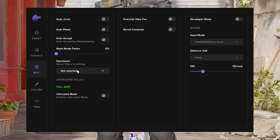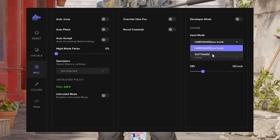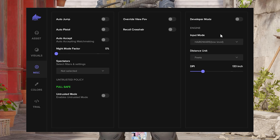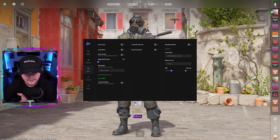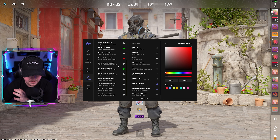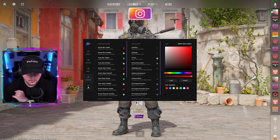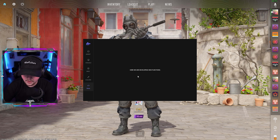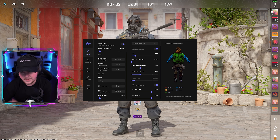In Miscellaneous we have: auto jump, auto pistol, auto accept matchmaking, night mode, spectators list — local, team, enemies, or display local name — and full safe and untrusted mode. If you enable untrusted mode you unlock a lot of features you should not be playing with right now. On the right side we have override view FOV and recoil crosshair, developer mode, and engine input method — we're using hardware, which is low level so you don't have to worry much about detections. Display units are meters, feet, or yards. In Colors you can change all ESP colors and GUI colors using a full RGB spectrum.